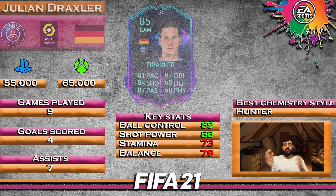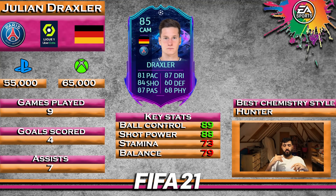Getting into the final Julian Draxler summary — PSG CAM from Ligue 1, German nationality giving great linkability. Priced at 55k–65k on PS and Xbox. 9 games played, 4 goals, 7 assists — a really good return. The key stats for me are of course ball control and shot power.